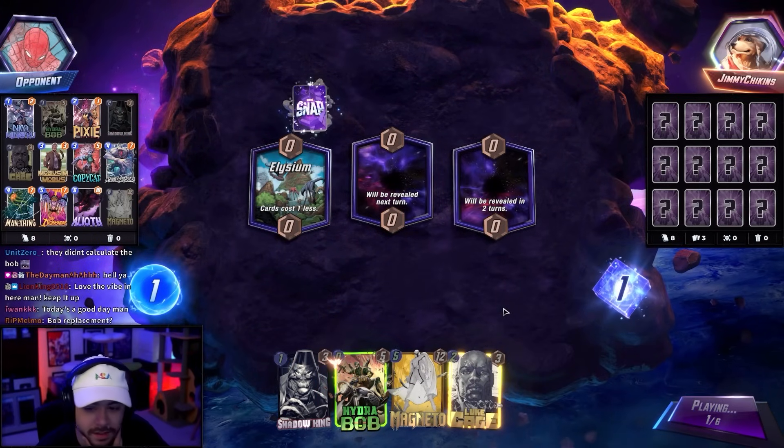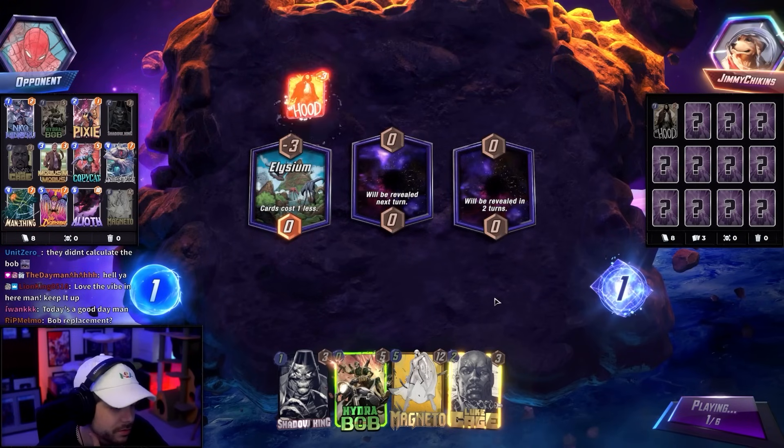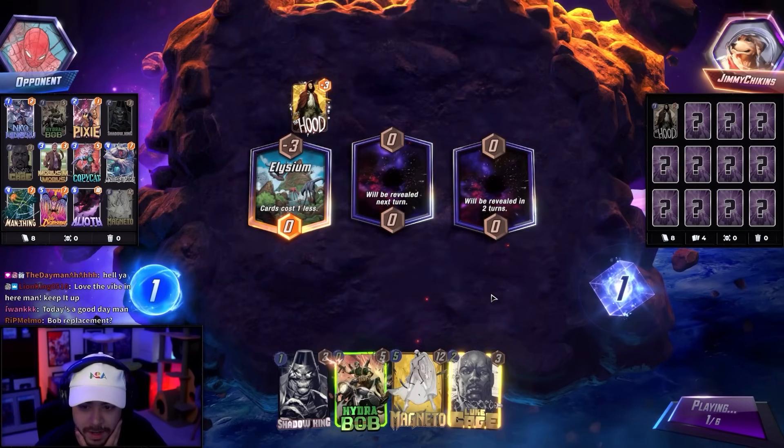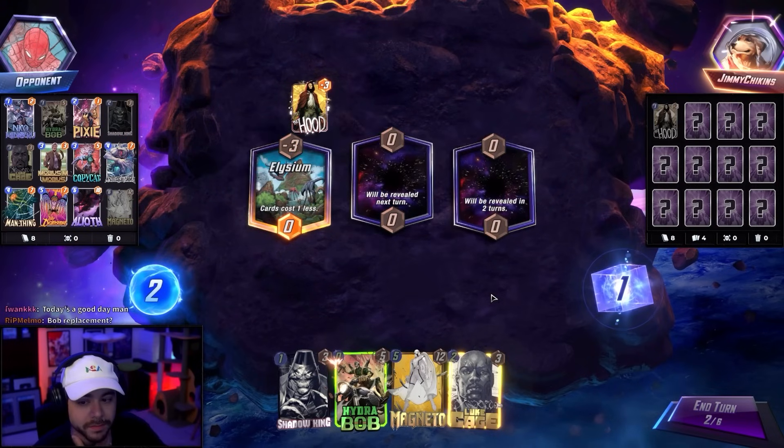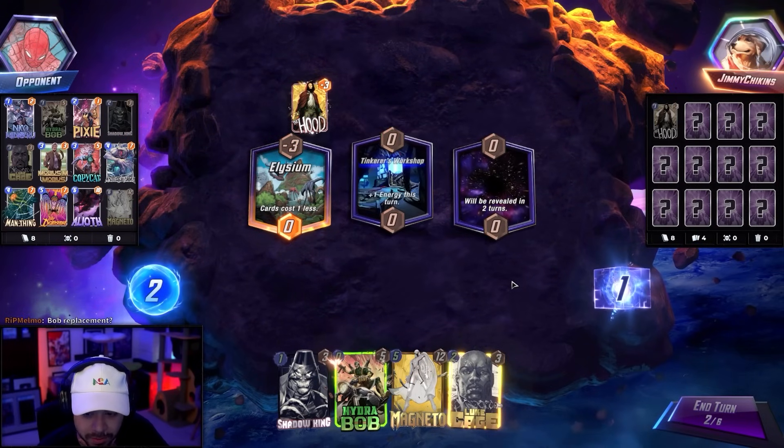Alright, let's keep going. Mobius would be huge. As a Bob replacement, you probably just want a big one-drop to get priority — something like Sable might be alright.